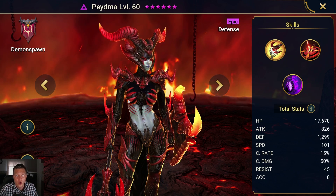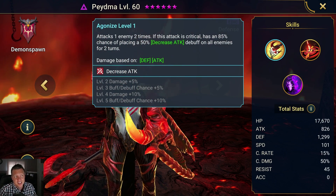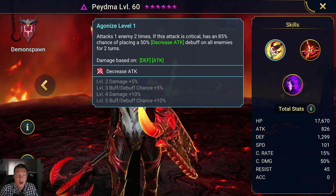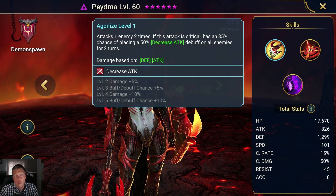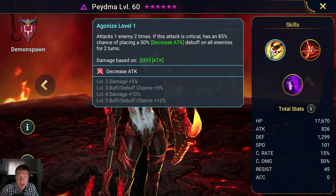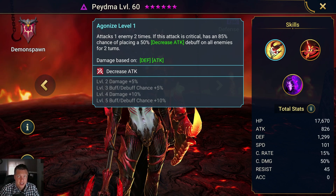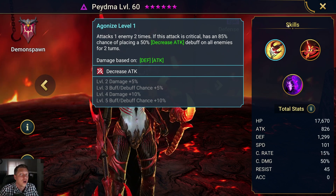We see a base speed of 101, which I love. That is good. And for the A1, this is an incredible A1. Attack one enemy two times — if it is critical, has an 85% chance of placing a 50% Decreased Attack debuff on all enemies for two turns. So if we get her booked up and upgrade her skills, this is going to be a 100% chance to place the big version of Decreased Attack. She attacks twice, so as long as one of those two attacks is critical, and you have good accuracy on her, she's going to have an AoE permanent Decrease Attack on the enemy team. Very good for dungeons, and S-tier for the clan boss as well.